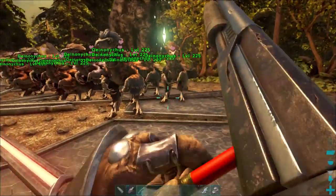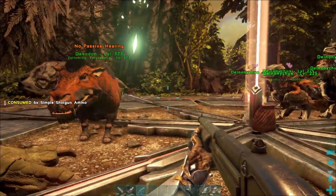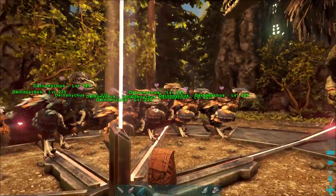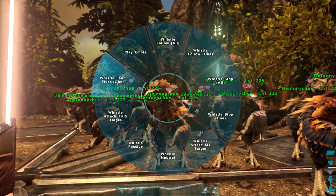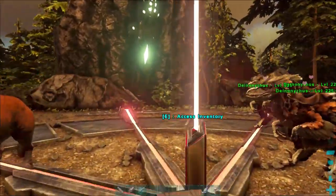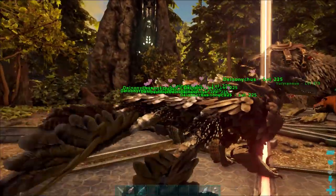One, make sure this is loaded because if it's not it's going to be a problem for you. Two, make sure your dayadon is on follow and ignore group commands because otherwise he's going to take off after everything. The point of these guys is you're basically going to whistle them to attack - whistle attack my target so that way they're good to go.